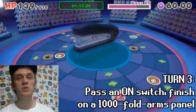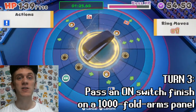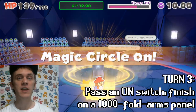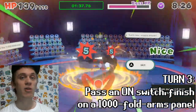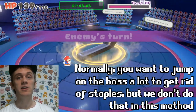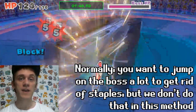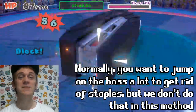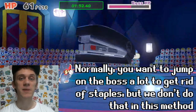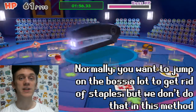It's now turn three, and the boss will start glowing, ready to use its special attack. Line up the panel so that you pass by an ON switch and finish on a thousand-fold arms magic circle. Once you get there, activate it, hold R and L, and mash the A button to do lots of damage and knock out some staples. The boss will do its special attack — press the A button to block. You'll take a lot of damage, but blocking reduces it. Normally you'd try to get as many jump attacks as possible to remove staples, but this is the method for defeating the boss very quickly.